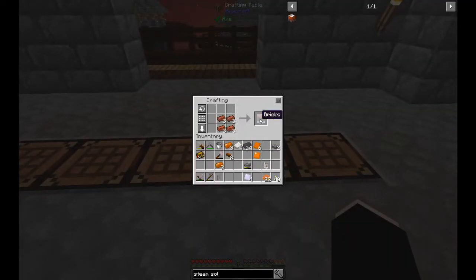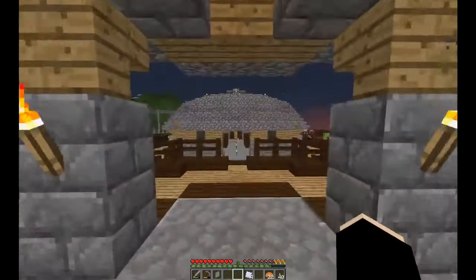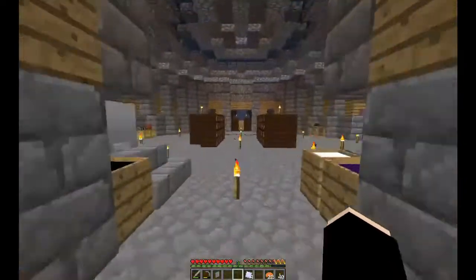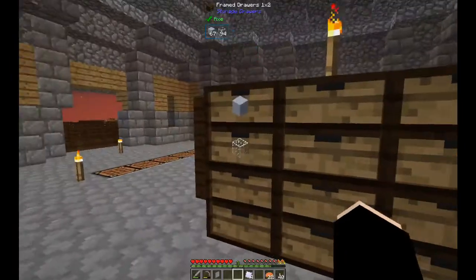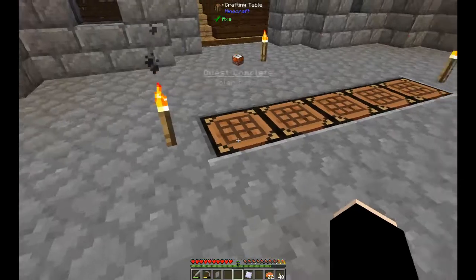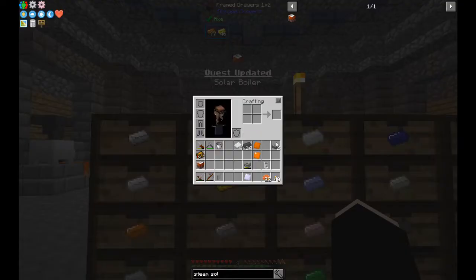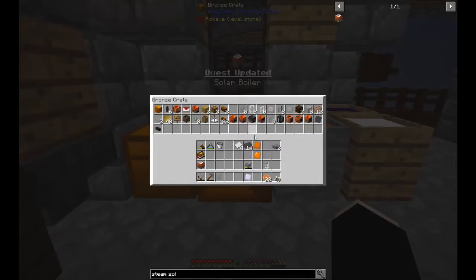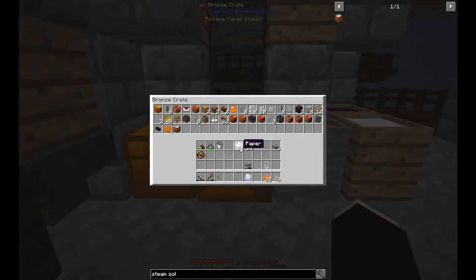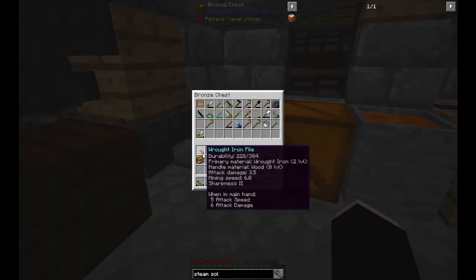We need the bricks with the hammer and the bronze plates, and then the glass, which I have plenty of - I just forgot to bring it. Solar steam - solar boiler. Like I said, I might make a few more of this, it's not that expensive really. I need to check how much resources they give me, but it sounds like something useful.